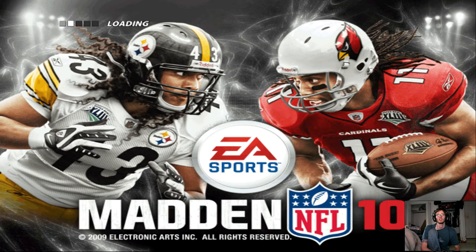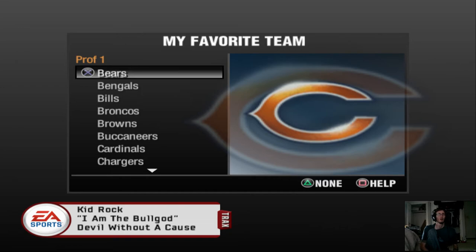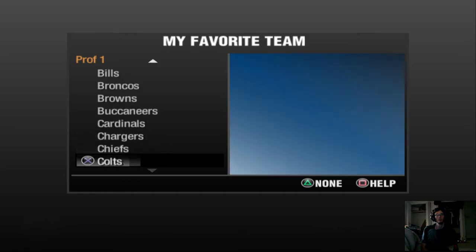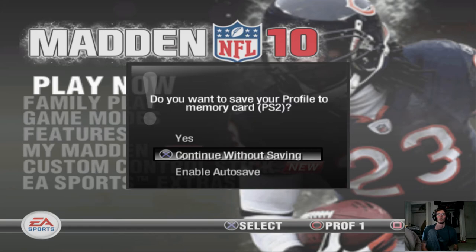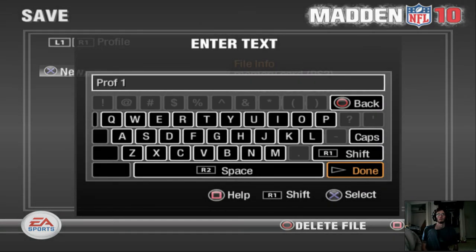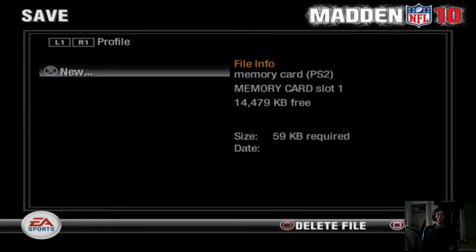All new features that we'll find out later when we do our NFL Superstar mode. Since we're continuing our NCAA Road to Glory, Thomas had said the team he wanted to be picked for was the Raiders.